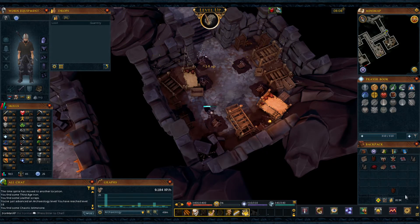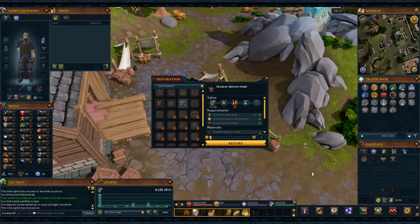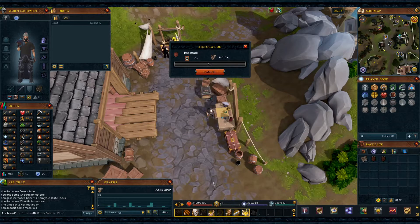38 archaeology. So this is where I messed up — I was really happy to finally be done and have all the artifacts, and did not notice which mask was highlighted. I needed to do the Imp one and it did another Greater Demon. So after doing more archaeology to get the Imp Mask materials, it was time to finish the masks off finally.